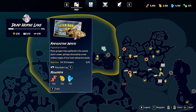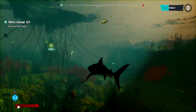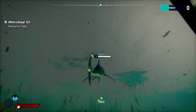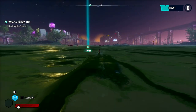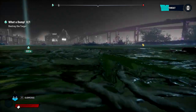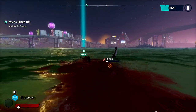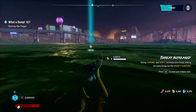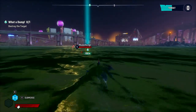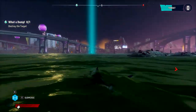Radioactive waste - many groupers have gathered at a nuclear plant sewer, perhaps attracted by a near endless supply of low-level radioactive waste. So that looks like it's in the area that I was in earlier, so we might actually want to go do that one. Killing humans in boats increases your threat - killing too many brings out the bounty hunters. According to the tooltip that popped up while I was loading in, once the bounty hunters show up, you can kill a bunch of them, which will cause the boss bounty hunter to show up. So that's how we lure them out.